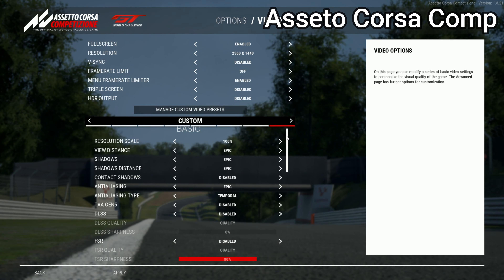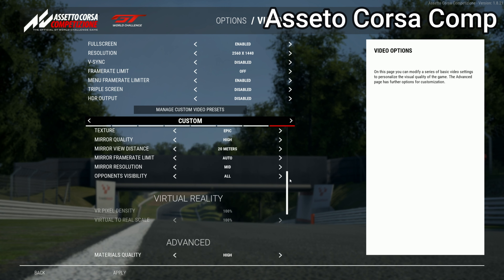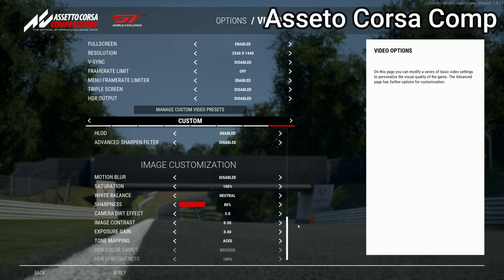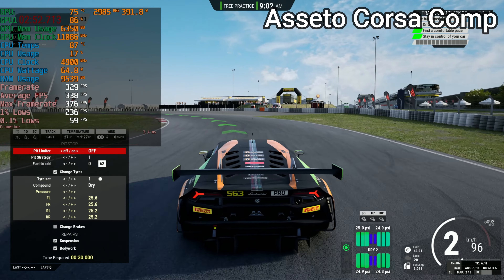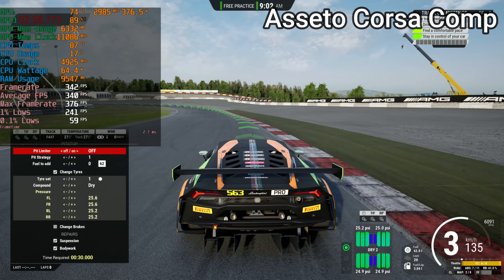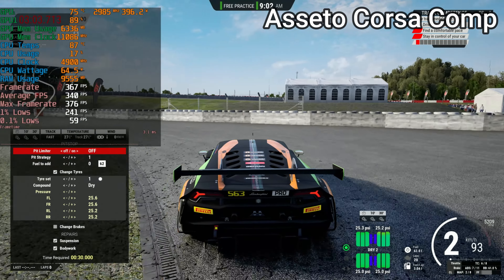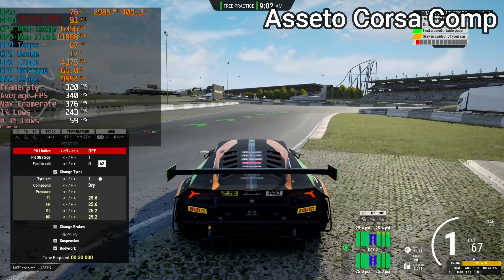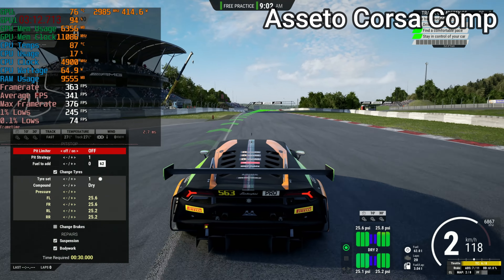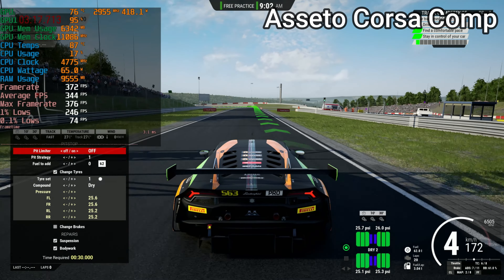Our final game of the day is Assetto Corsa Competizione. I bought this game and then proceeded to never play it, so when I opened it for the first time I had a heart attack seeing it has more settings than all the other games put together. I left them completely stock and played the game to the best of my ability. While my gameplay is definitely lacking, the FPS is not — with 340 average FPS you have a lot of room to install mods or up the visual quality by up to 100 frames and still be perfectly fine. This game is beautifully optimized and the 4090 and 7950X3D consider it a piece of cake.